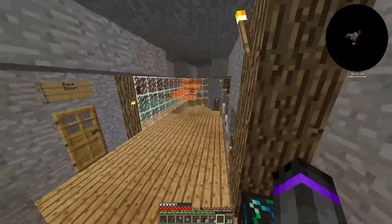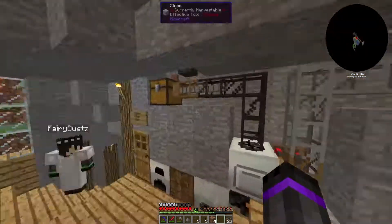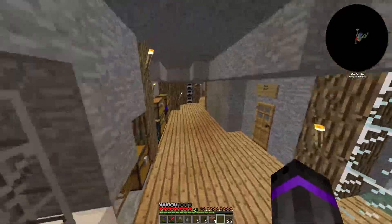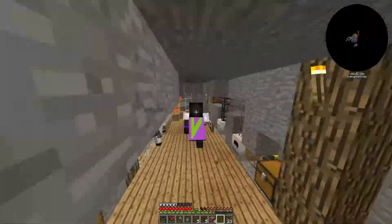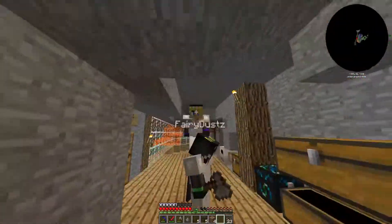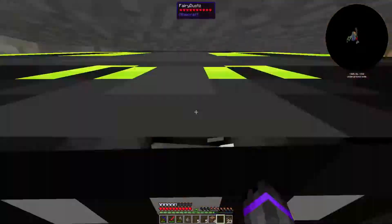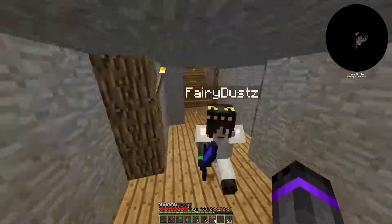Buy one iron ore and get two iron ingots — one free! We're basically going to smelt all our ores using this system this episode — well, for next episode. We should have lots of ingots and everything ready for next one. So everyone, thank you so much for watching. I hope you've all enjoyed. Leave a like if you enjoyed the series, and I'll see you all next time. Goodbye!